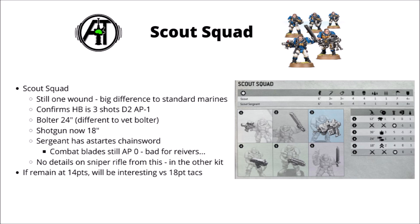In terms of their melee weapons, the Sergeant has an Astartes chainsword with AP-1, but the combat blades are still AP-0, which isn't great news as they're still not going to be the most overwhelming in close combat. Unfortunately from this leak, there's no news on sniper rifles or missile launchers — this is just the datasheet for one kit of Scouts, as the other options are in the Sniper Scouts kit.